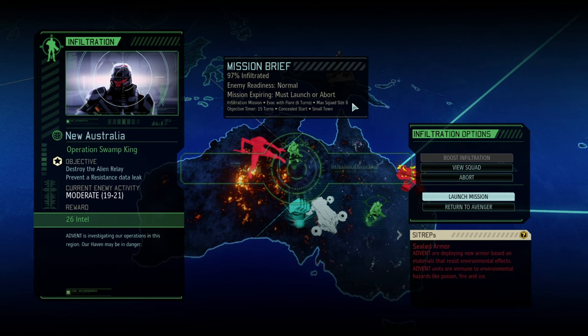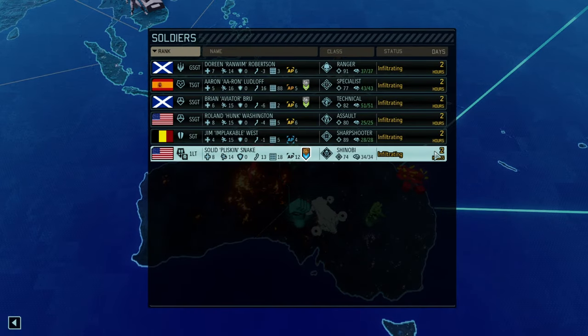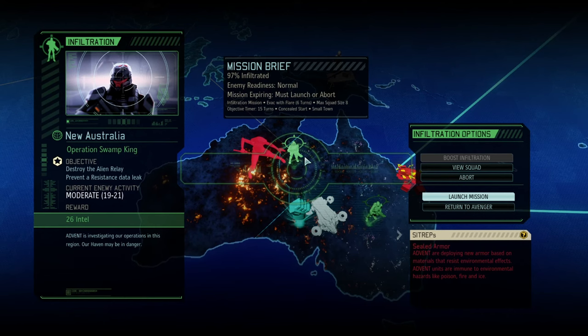Hello and welcome back to another episode of XCOM 2 Long War of the Chosen. My name is Saiken and today we're continuing our legendary Iron Man playthrough. It's time for Operation Swamp King and we're going to come up against 21 enemies in preventing a data leak, but we do have a quite sizable squad of six people with us. That should go down very well, so let's jump into the mission.